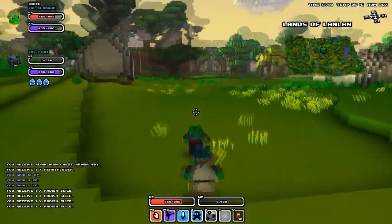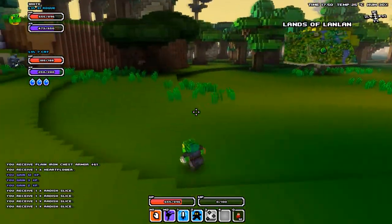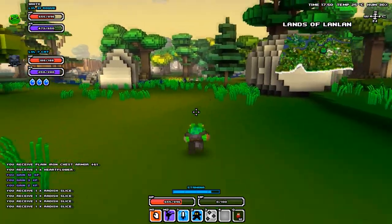Now I'm going to show you guys how to double jump. Basically all you need to do is jump and dodge at the same time. If you guys don't know how to dodge, it's your middle mouse button, just like that.